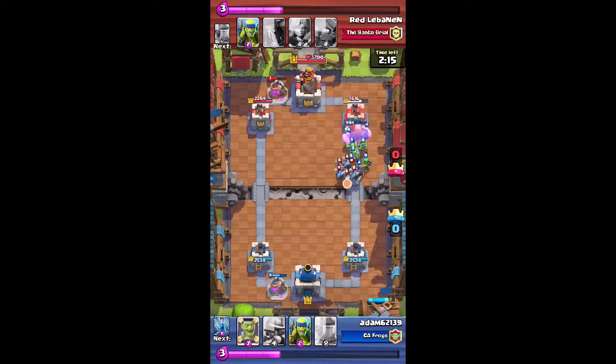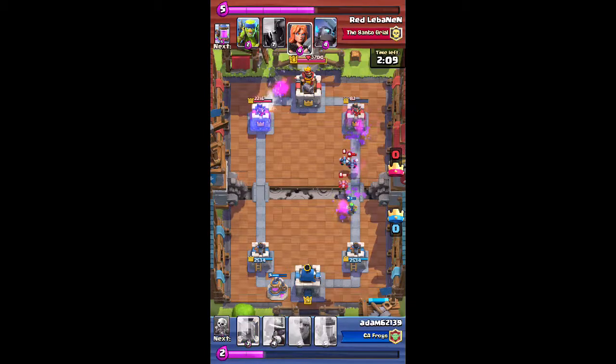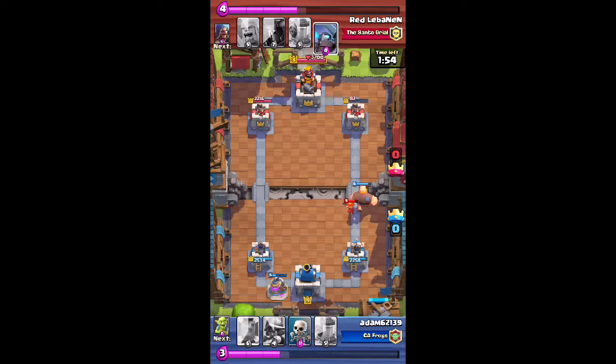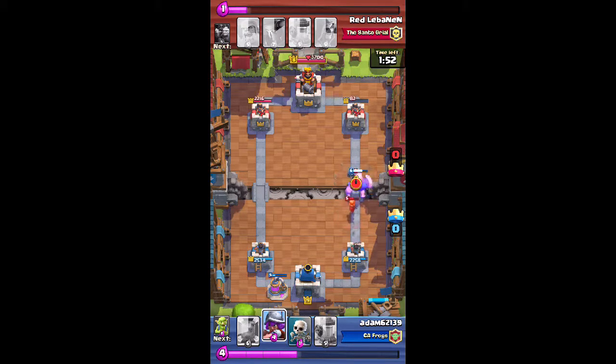This allows me to get a great lead. Here comes a Valkyrie — I'm not too worried about that, because I've got another Giant ready. The Valkyrie will be focused on the Giant and not my Tower. Here goes the Mini Pekka dropped, so I've got the Musketeer on my end helping out.